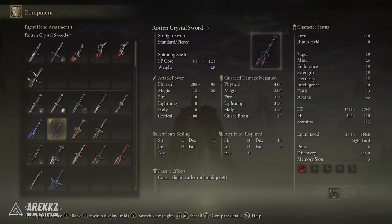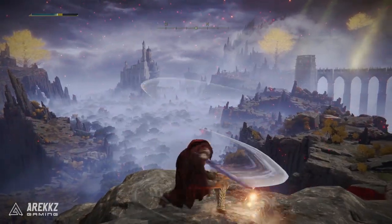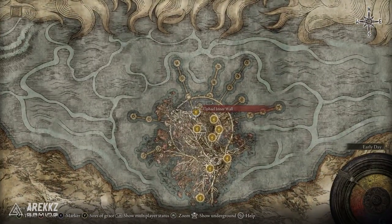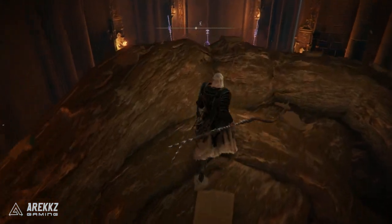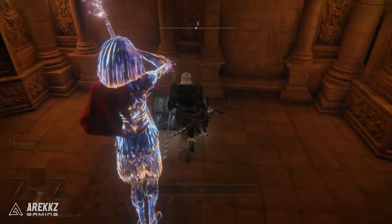Following on from there we have the Rotten Crystal Sword. It looks pretty cool — I like the look of the Crystal Swords regardless, but this is the Rotten version. The requirement for this one is 13 Strength, 10 Dex, and 15 Intellect. It has the skill Spinning Slash, favored by dexterous warriors — you slash your foes as your body spins, and additional inputs allow for follow-up attacks. For this one you'll need access to Haligtree. Go to this site of grace, run out the door in front of you, take a left up the branch, and you'll see three Crystallian enemies outside a chest. You can run past them and open the chest to get the Rotten Crystal Sword.